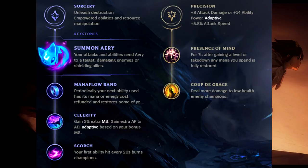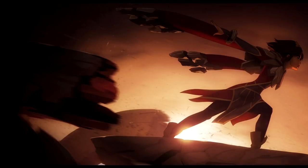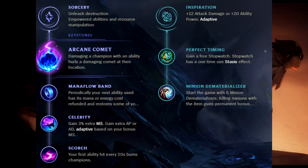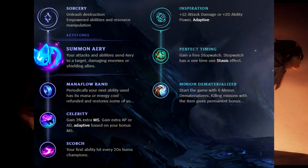Another set of runes that might be viable is Glacial Augment. I'll present two trees: one focused on potion regeneration and biscuits, and the other on cooldown reduction and Minion Dematerializer. We are also interested in Mana Flow Band and Celerity from the Sorcery tree. In theory, the Arcane Comet tree should be used when you want to spam Qs from a distance without getting too close, such as versus Ryze or Talon. The Electrocute tree works better against targets you can auto attack to proc it more often.